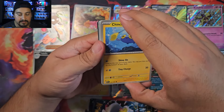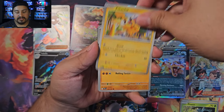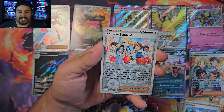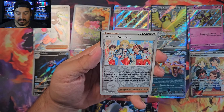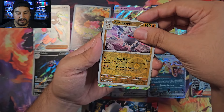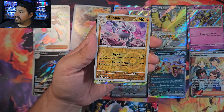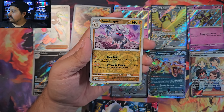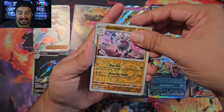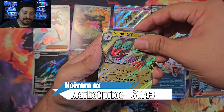Second-to-last pack of box three: Chinchou, Pineco, Pikachu, Phantump, Swoobat, Artisan, Kirlia — Paldean Student with something behind it. It's Annihilape and a double rare — Noivern! The only double rare I still needed was Clodsire. Noivern double rare, I'll take that.